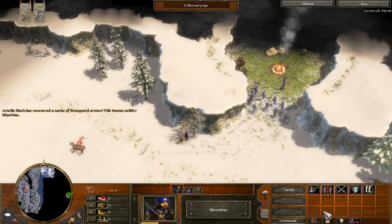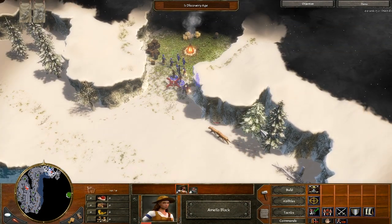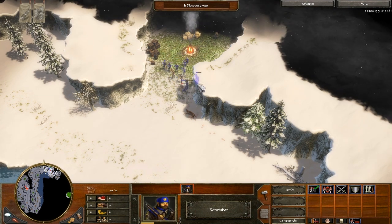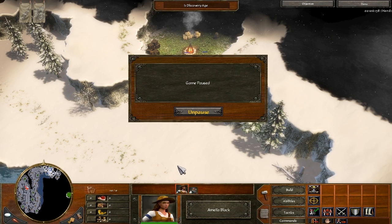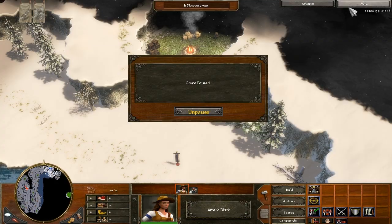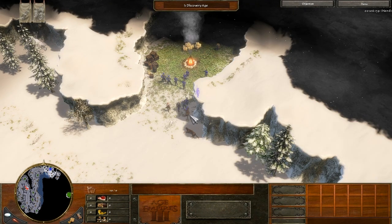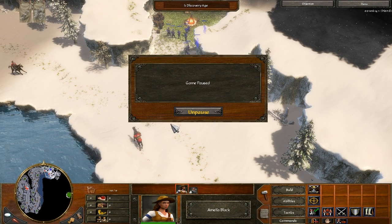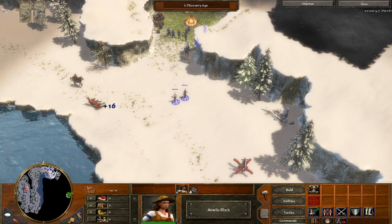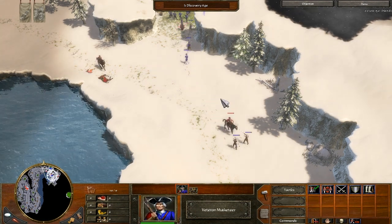We've got another cave up here — if you haven't saved recently, save at this one. Of all of them, you need to save at this one because this is going to be a long stretch. I think I made five different saves throughout this level. Pause the game — use a special ability, because one of these horse scouts is coming. We're going to have to come back because of those hussars.